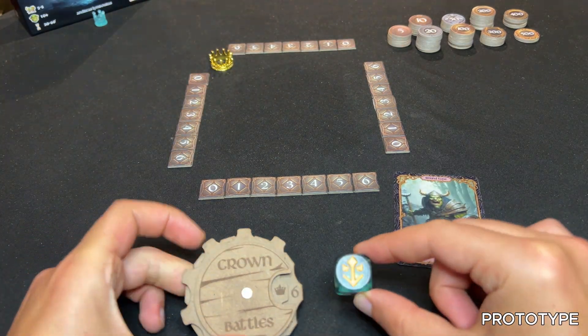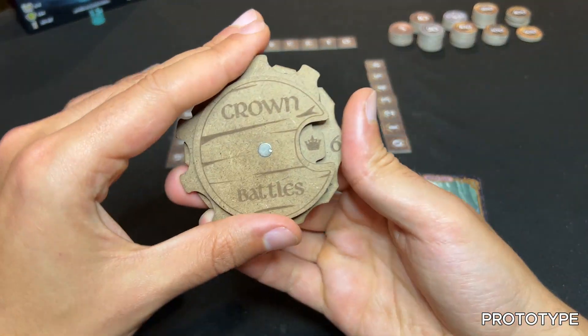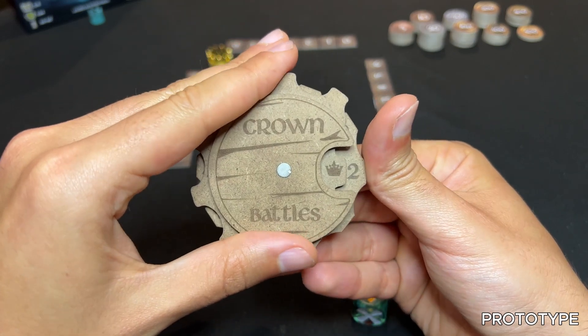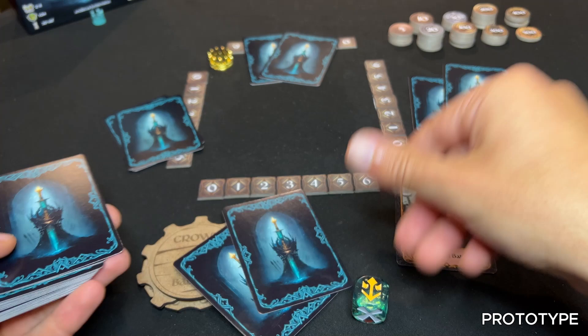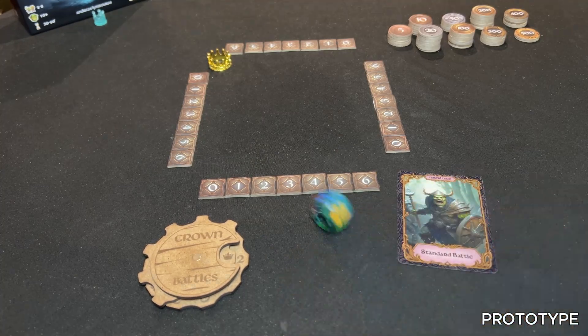The dealer gets a dice and the round tracker. The dealer uses the round tracker to keep track of the number of cards to deal each round — in round one, deal everyone two cards; in round two, deal four cards, and so on.